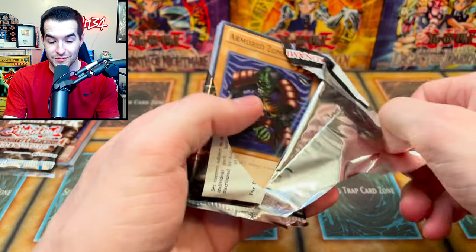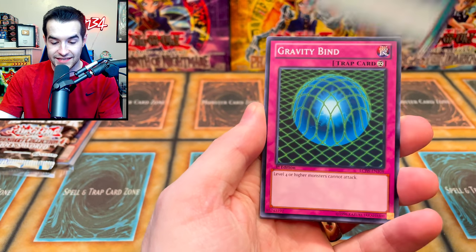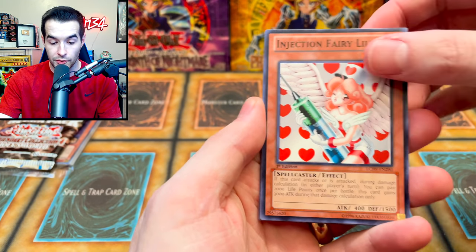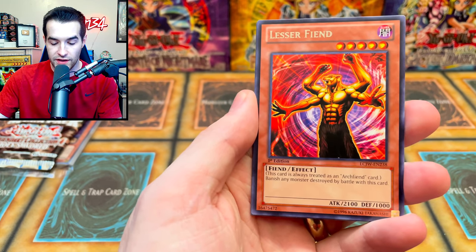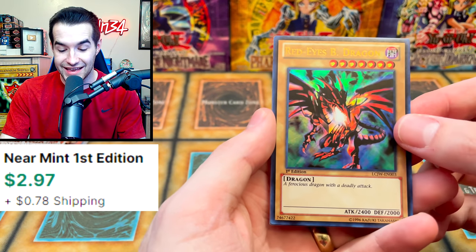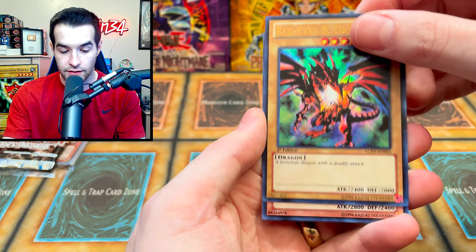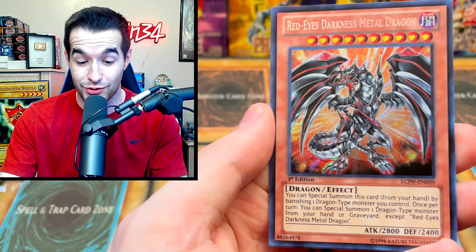Solemn Judgment and Foolish Burial — talk about some good secret rares. There's the Armored Zombie — the man with so much armor he has zero defense. Card of Sanctity, Gravity Bind. This is a Holo in Yugi's World but it's a common in here — interesting. Injection Fairy Lily common is probably pretty nice. Vampire Genesis — the cover card of that structure deck, I really want to own that someday. Lesser Fiend. The ultra — it's a vanilla — Red Eyes Black Dragon! Love to see that. A ferocious dragon with a deadly attack. Do you guys like the red and black art?